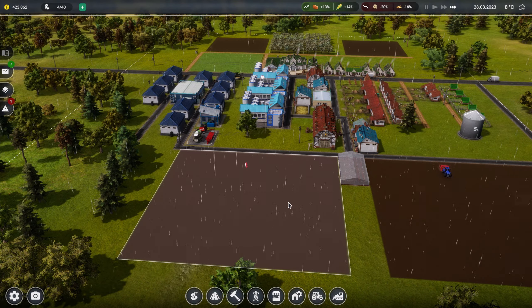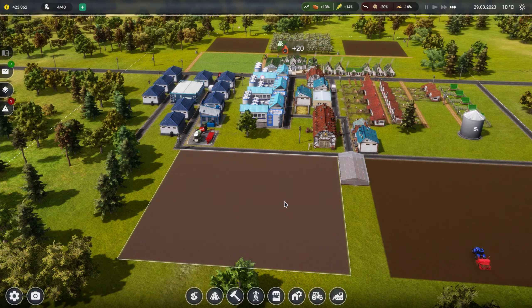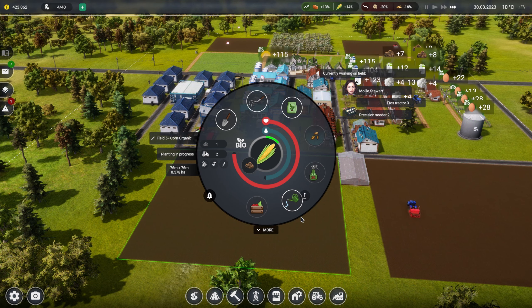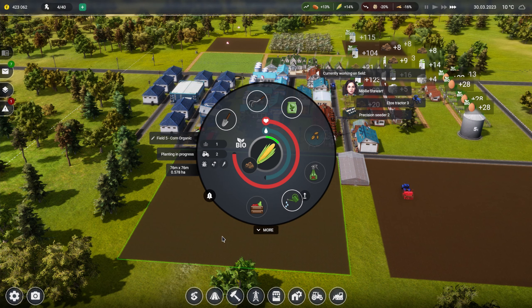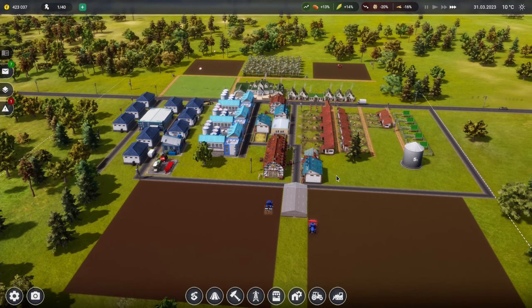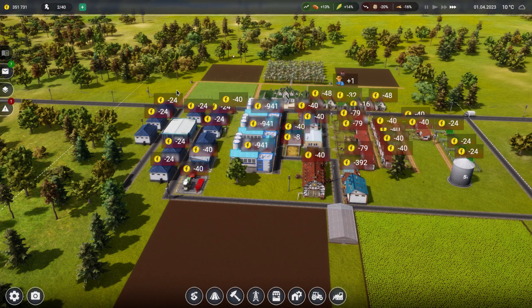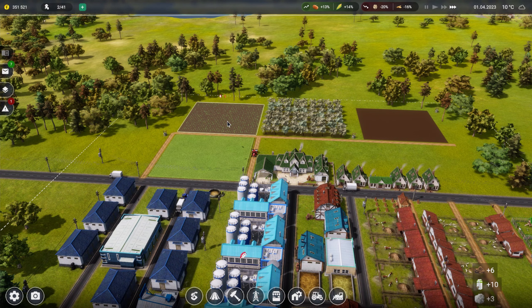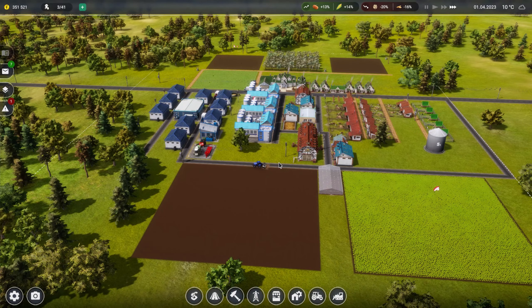It says "Not enough staff" but I have hired somebody. Where is my new person? Planting in progress - I'm happy with that. Corn's up and pumpkins are up. It's still saying "Not enough staff" - we'll just have to wait for them to kick in.